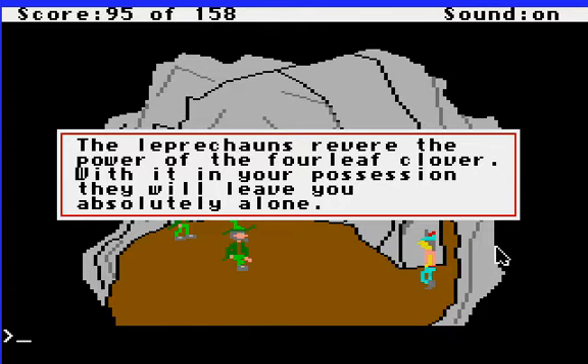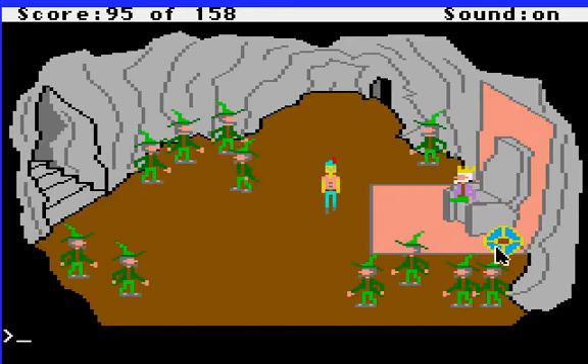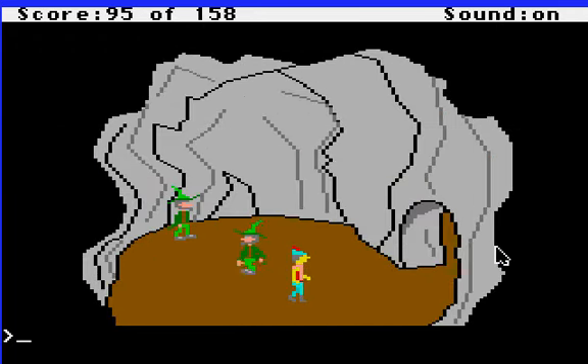The leprechauns revere the power of the four-leaf clover — with it in your possession, they will leave you absolutely alone. There are basically two screens here. The king's magic prevents you from getting close enough to harm him. What I did the first time I played this game was just get the shield, because the shield is right here and you can just walk up to it and take it — nobody will try to stop you for some reason. This is the magic shield, which is one of the three treasures we're trying to get. But for extra points and to really be cool, what you need to do in this room is play the fiddle.